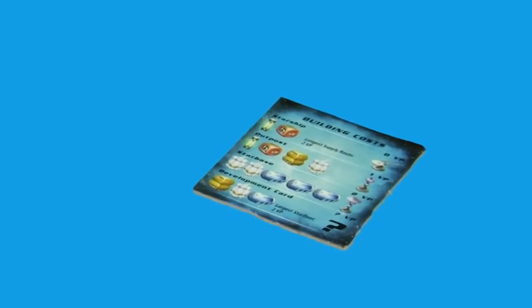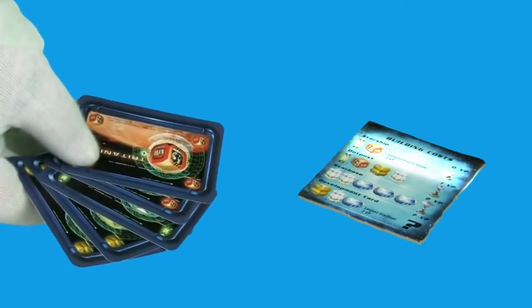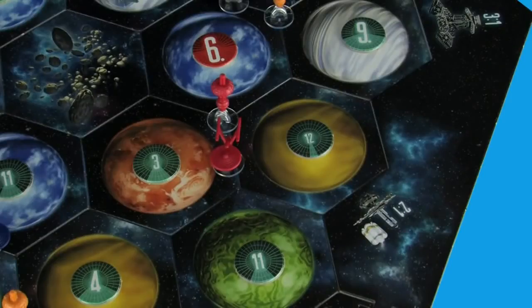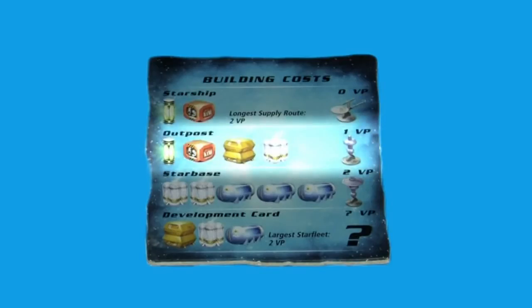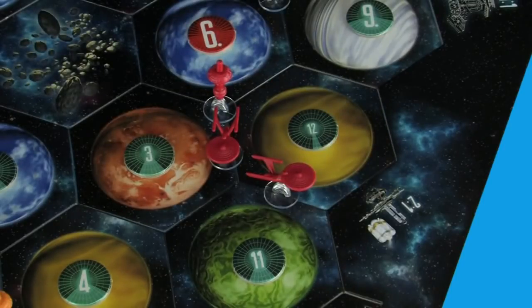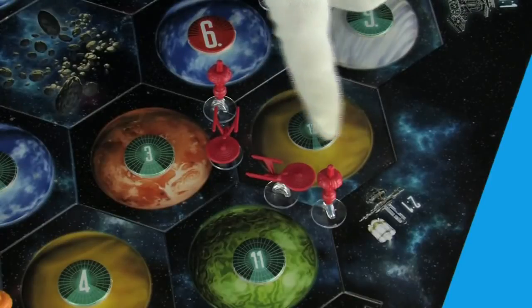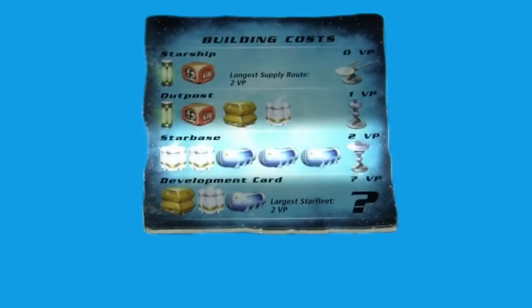After rolling for resources, you can spend your resource cards to build new starships and stations. You may build as many new things each turn as you can afford. By spending one dilithium card and one tritanium card, you may place a new starship on any empty space route next to another of your starships or stations. By expanding outward with new starships, you can build new outposts. For one dilithium, one tritanium, one oxygen, and one food, you may build a new outpost at an empty intersection next to one of your spaceships — again, at least two intersections away from any other station. Each of your outposts gives you one point towards the ten points you need for victory.